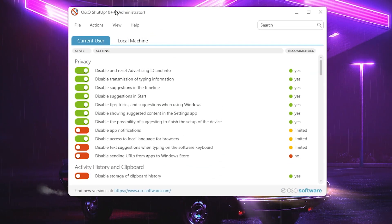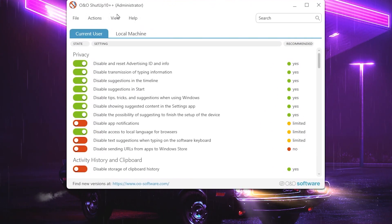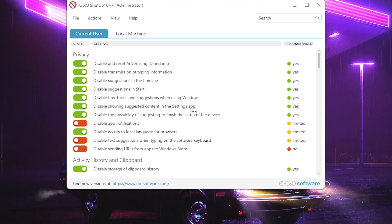Next, open ShutUp10 on your PC. You don't even need to install this application — simply double-click to open it. You will find privacy settings for Windows. You can do it manually, but simply go to the Action button and select 'Apply only recommended settings,' because we don't need to disable any important settings. It will ask you to create a restore point, but all the settings are safe — that's your personal preference. I'm going with No.